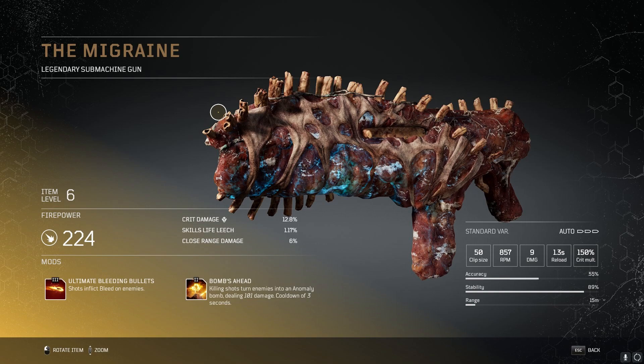Next up is the Migraine, which is a legendary SMG. At level 6 the fire power is 224 with 12.8% crit damage, 1.17% skills life leech and 6% close range damage. You get a clip size of 50, 857 rpm, 9 damage, 1.3 second reload speed and a crit multiplier of 150%. Its accuracy is 55%, stability is 89% and it has a 15 meter range. The two mods you get are Ultimate Bleeding Bullets at tier 3 where shots inflict bleed on enemies, and the Bombs Ahead tier 2 mod where killing shots turn enemies into an Anomaly Bomb dealing 101 damage with a cooldown of 3 seconds.